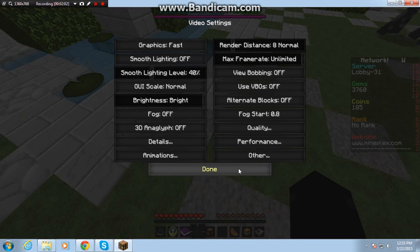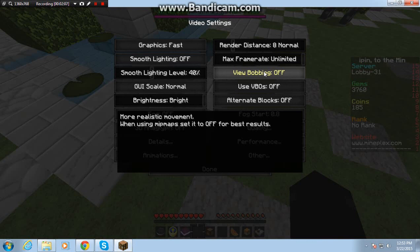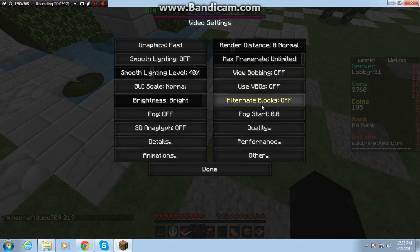View bobbing, I'd set that off. HBAO, off. Alternate blocks, off. Fog start, 0.8.